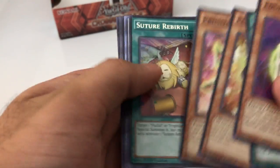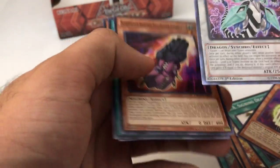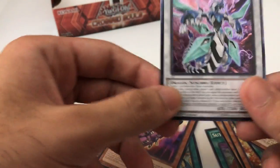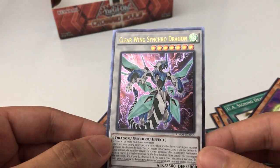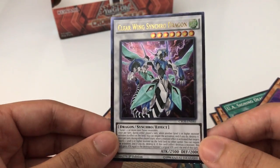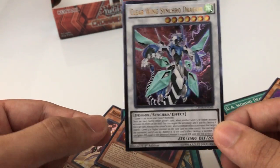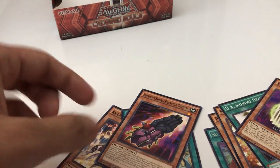Final pack! Let's do this — come on, something good, other than a regular rare. The rare is Suture Rebirth and — oh yes! The last pack: Clear Wing Synchro Dragon, ultra rare! Wow, what a way to end it — I was looking for this the whole time! Wow, what a way to end it. I'm really happy now with that box. That one just made my day!